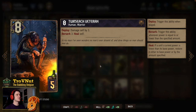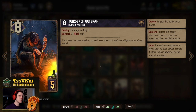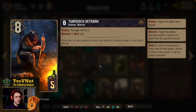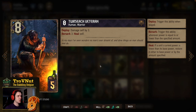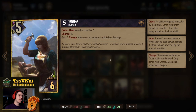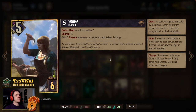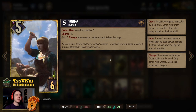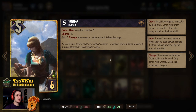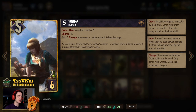The Twersack Veteran starts at eight power for five provisions but immediately damages himself by three, and if he reaches Berserk three — three power or below — he heals himself fully back to eight. Very good card to take some damage. For healing we also have Joanna: five power for six provisions. On order you heal an allied unit by two. She has one charge to start with, but she gains a charge whenever an adjacent unit takes damage, so this can spiral out of control quite quickly.